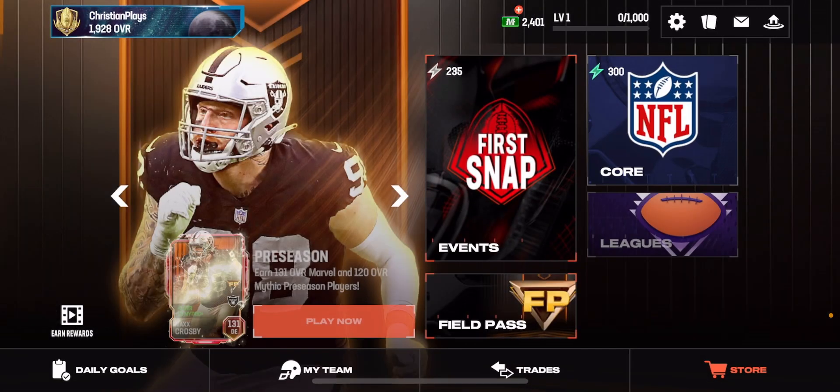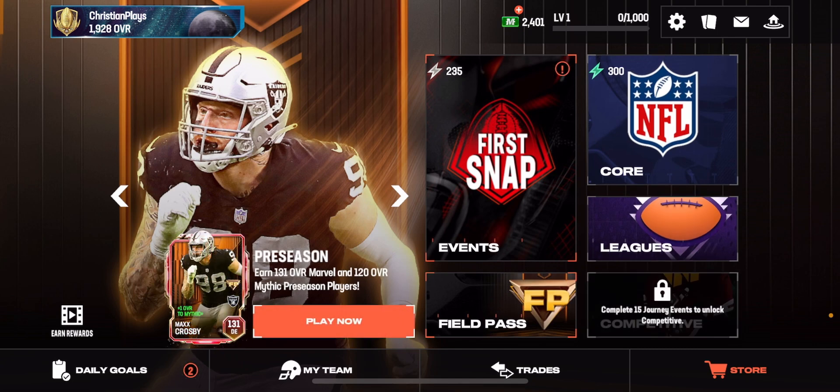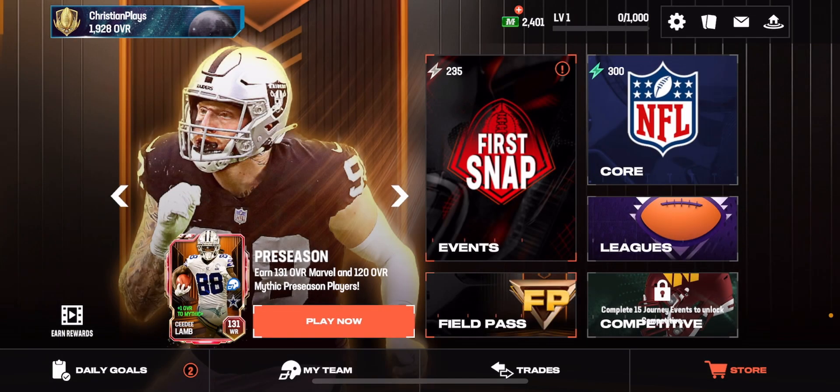That's how you unlock Arena - just play 15 journey events. It'll take you maybe 30 to 45 minutes at most, and the challenges are pretty easy. Once you've done that, you'll have Arena unlocked and you can play online against different people.